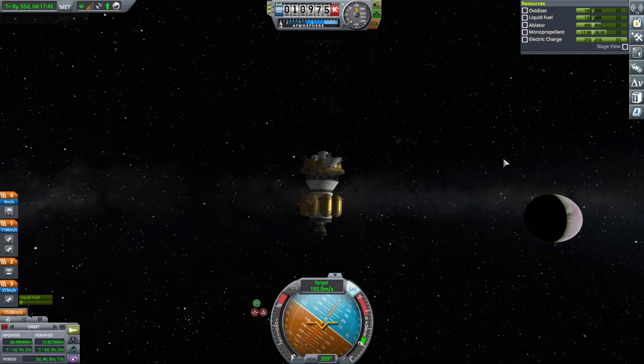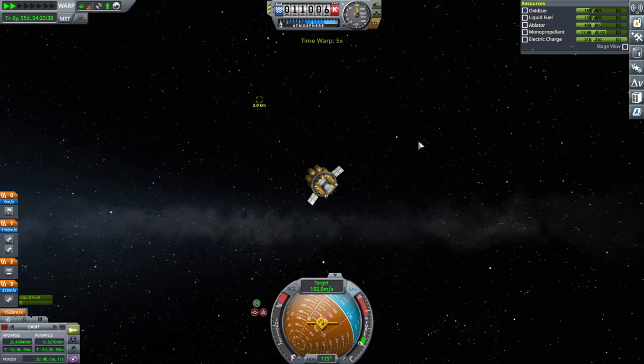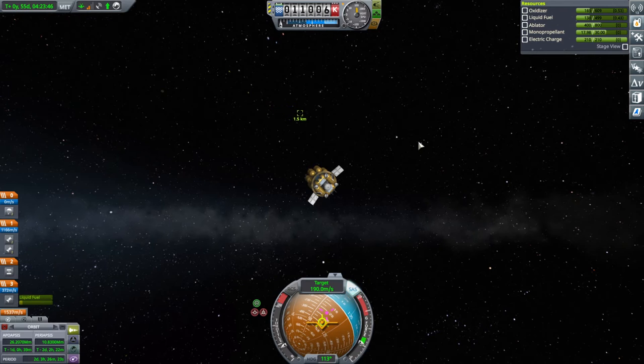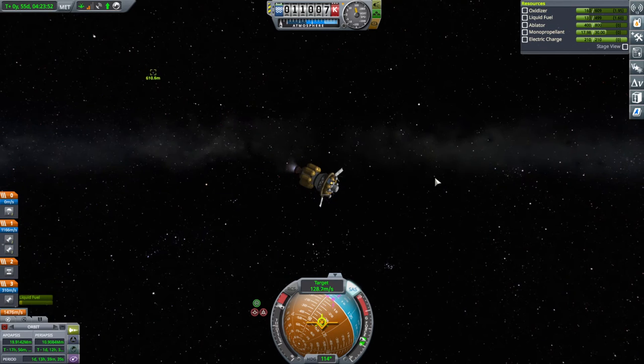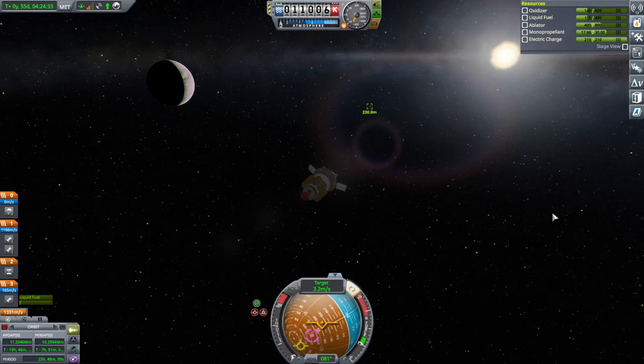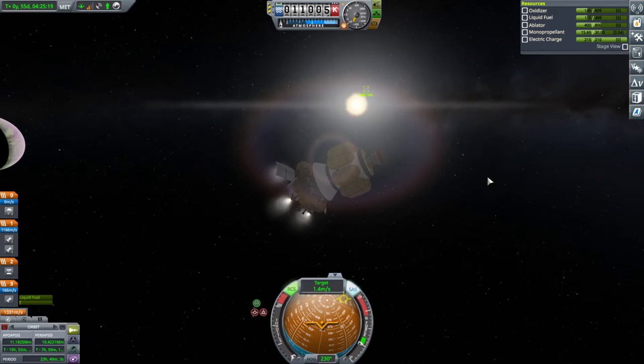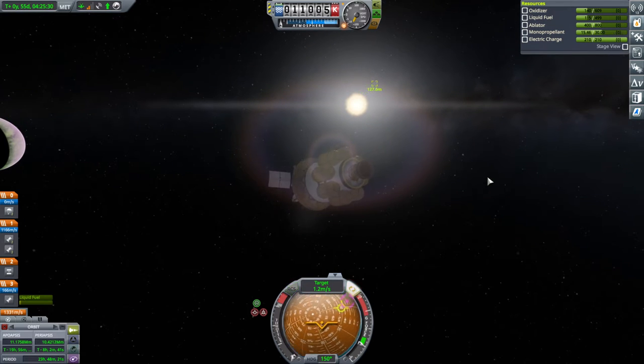Here we go for the rendezvous. On the bright side, with the Terrier engine we can do this particular burn nearly instantaneously — close enough that we'll stay in render range of the object. We're getting closer to it. I think I'll rely on the RCS now. It's very weak RCS, but it'll probably be good enough — especially weak considering we've still got the Terrier stage.